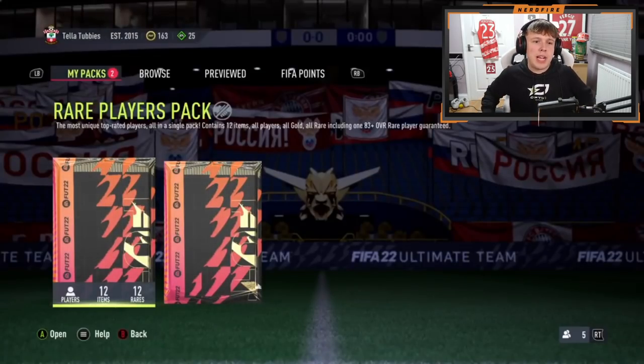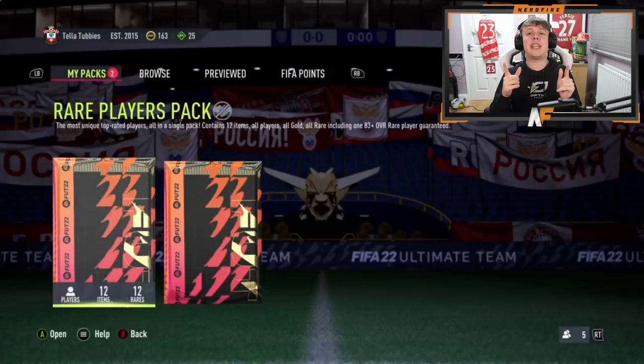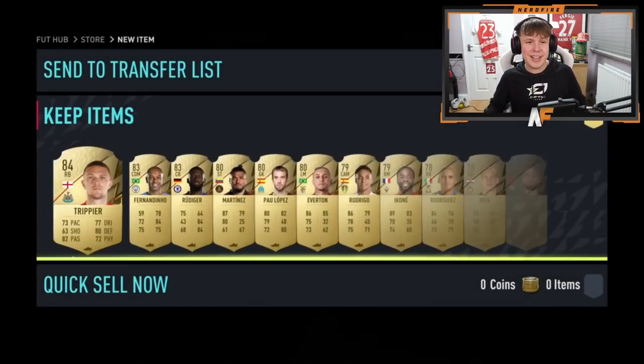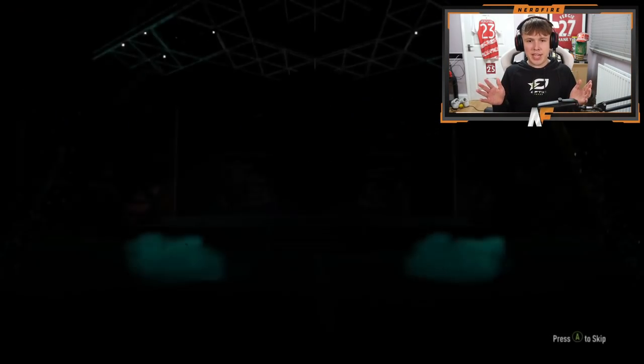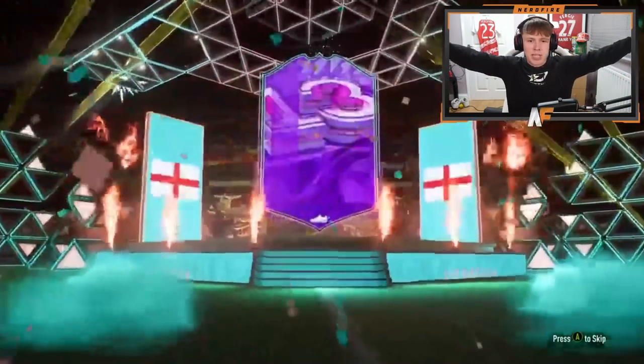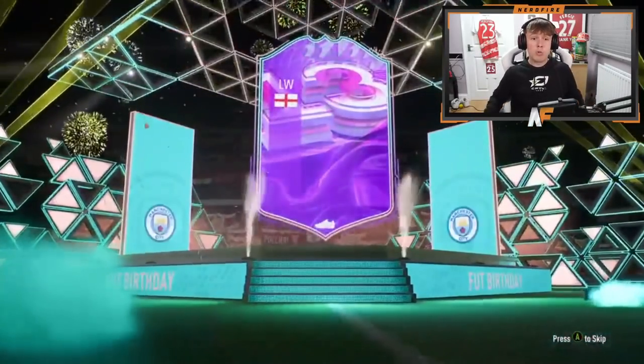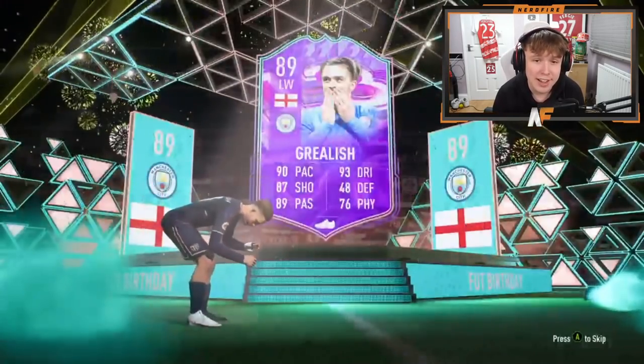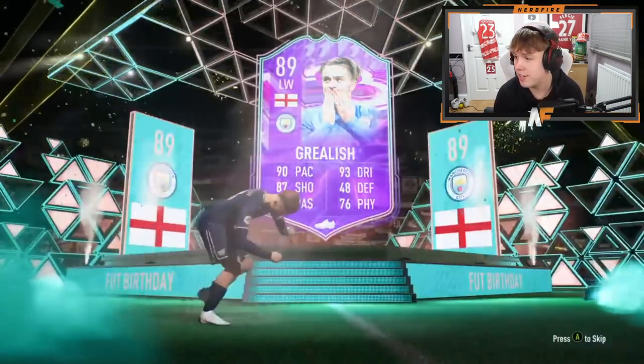A Courtois 89-rated as well in that pack — that's a dub of a pack! To end the video we go with Tino's packs: 50k, 350k on his other account, and the 85 times three. 50k opens first — just boards, it's Trippier transfer. Alright, final 85 times three to end the video — can we see a FUT Birthday? Yes! England left wing!